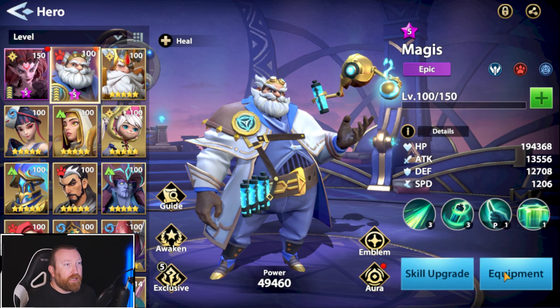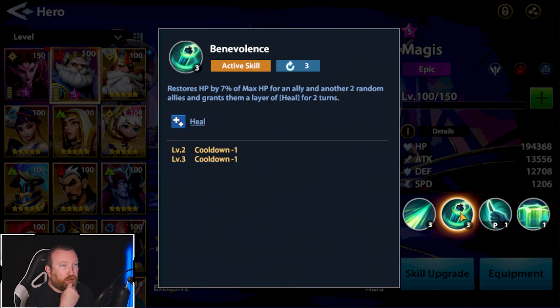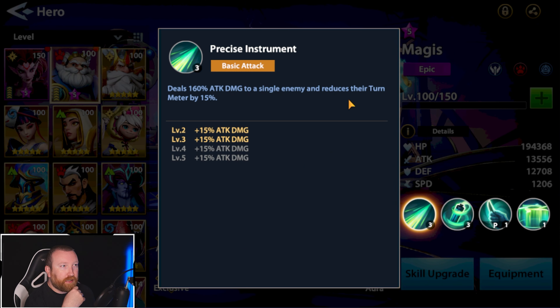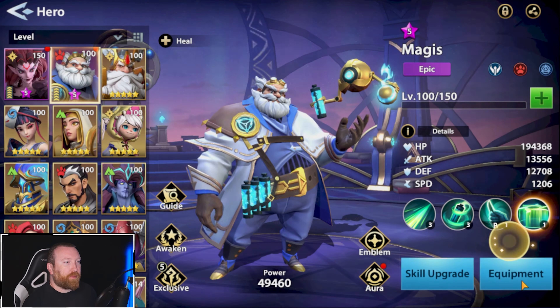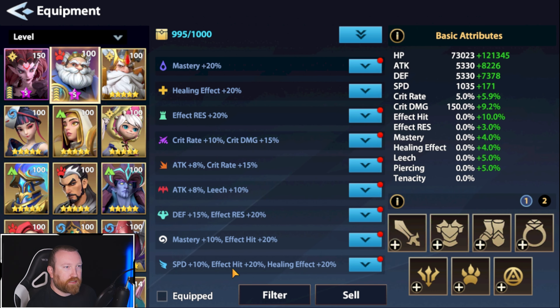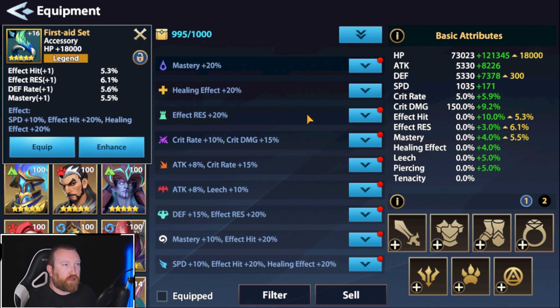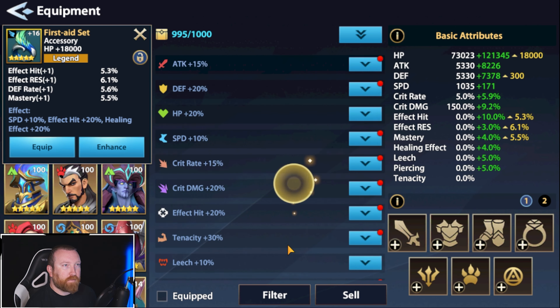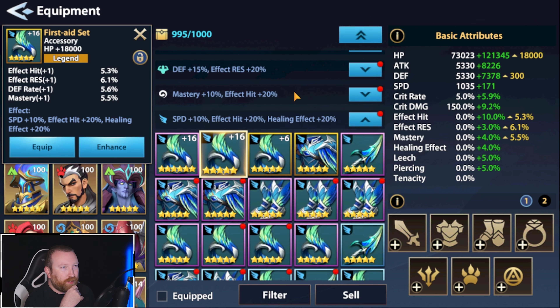For equipment, we've been piling up speed, hit effect, and healing pieces — that's what we want to run. His passive has a 60% chance to grant himself a heal layer, going up to 100%, so hit effect isn't critical. Healing and HP would be the best stats, along with speed.